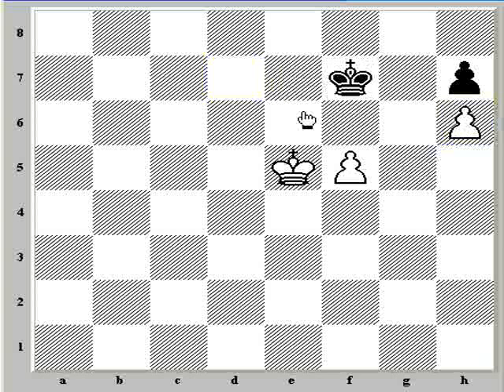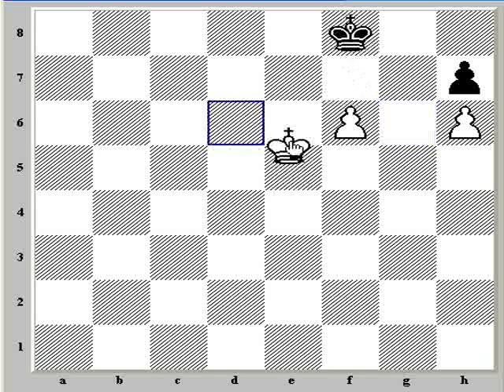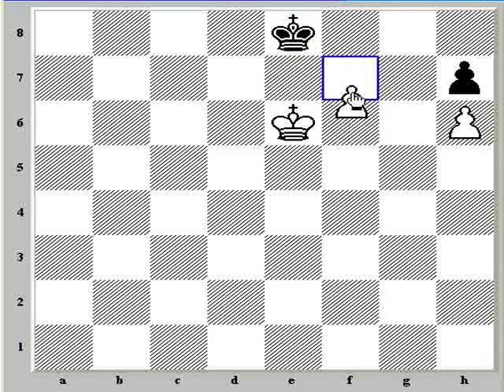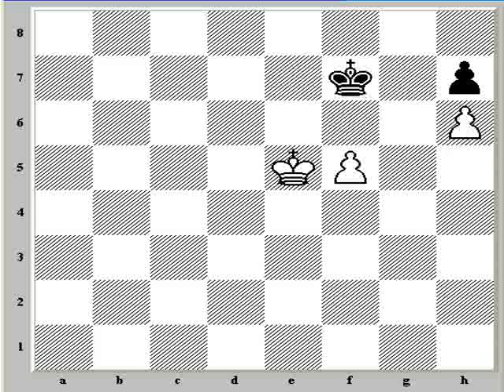The point is that black is going to be able to keep the opposition, and white is not going to be able to promote this pawn because black will end up stalemated. For example, after f6, the key move is king f8. And if king e6, then king e8, and as we can see, white is not able to promote because if he tries f7, the only king move that keeps the pawn protected leads to stalemate — black has no moves. So h6-takes, takes, king f7 is a draw. We saw what happens if white tries f6.